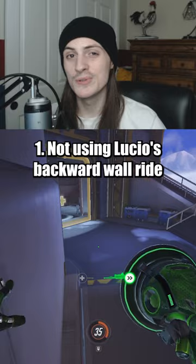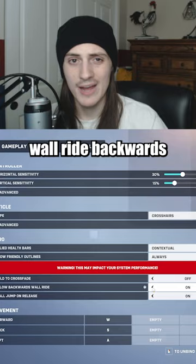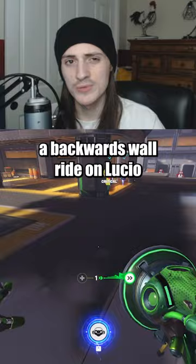Not Using Lucio's Backward Wall Ride. There's a setting that a lot of people don't know you have to change to allow Lucio to enter wall ride backwards. Go into the settings and change it to allow backwards wall ride on. Without this, you simply can't start a backwards wall ride on Lucio, so make sure you have it on — there's absolutely no advantage to having it off.